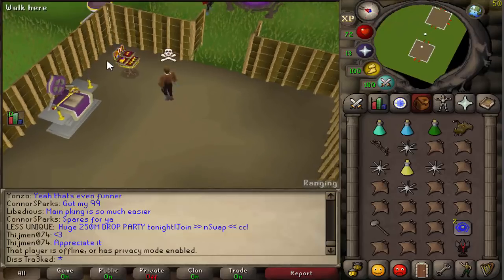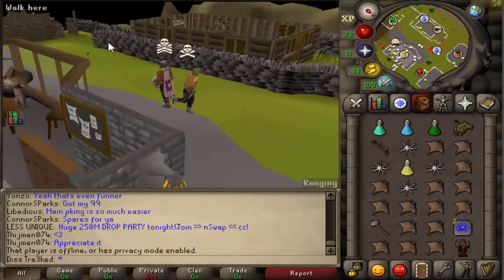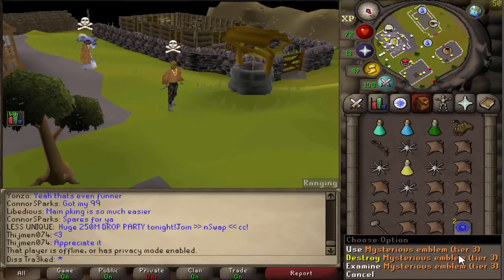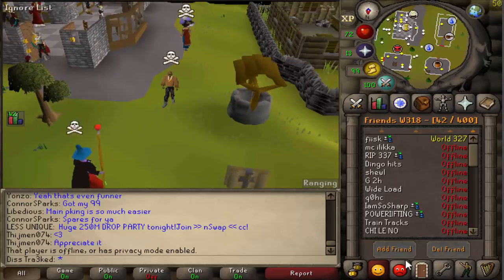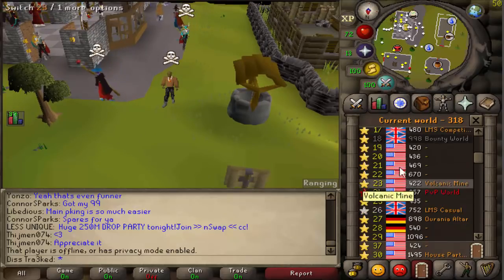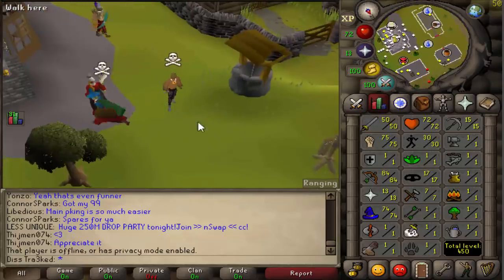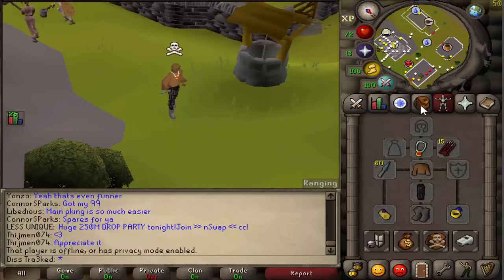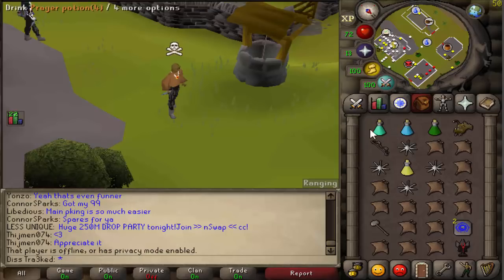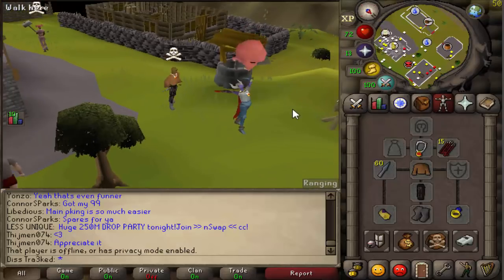The dart bow paired with the G-maul is a combo that is literally never used anymore — very rarely do I ever see people PKing with it. We're going to get some nice kills today and try to get some tier 10s. Bounty Hunter world is back to 318, so we can start getting tier 10s again on our zirka. With rune knives you can keep dragon arrows wielded, so it's just one switch, whereas the MSB is a two-way switch. Rune knives are always really OP.